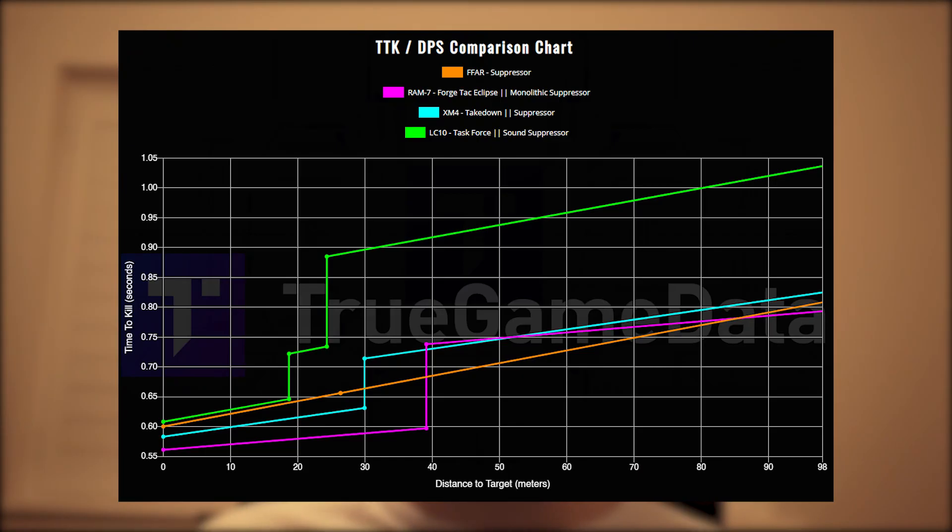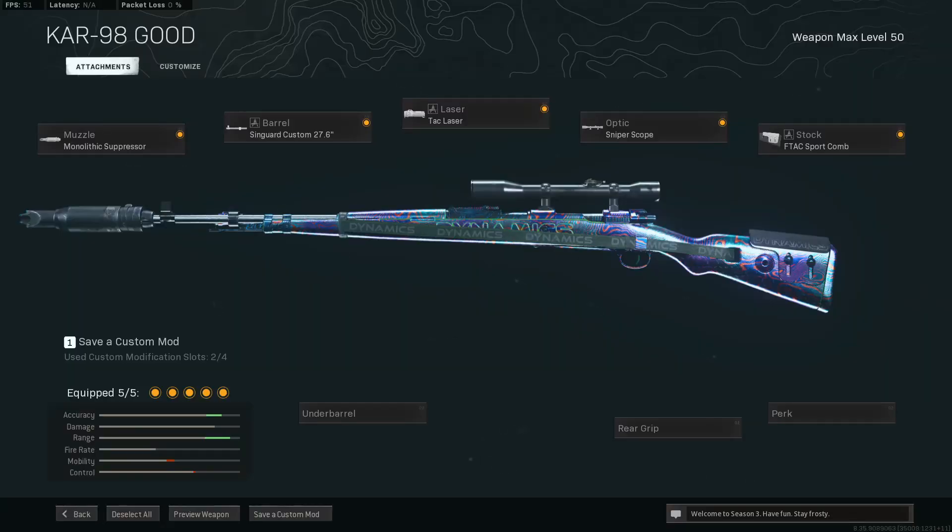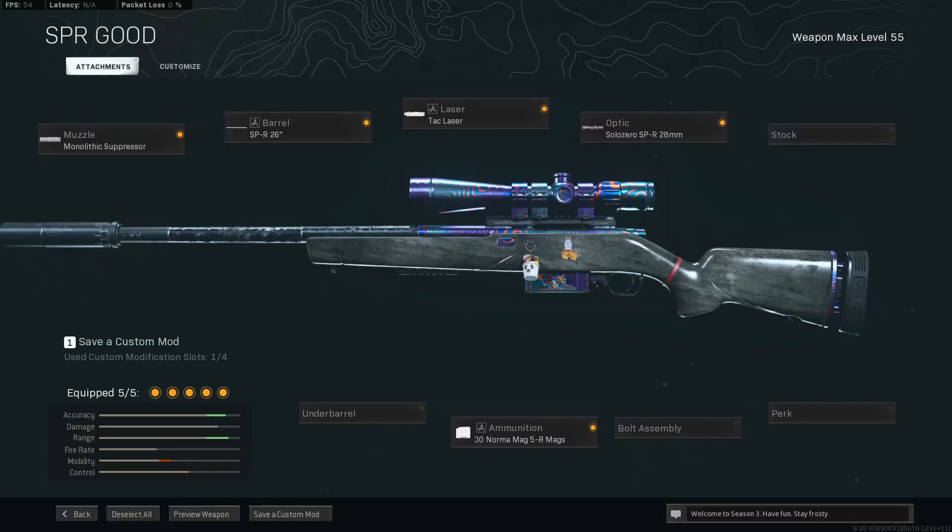Your Kar98k build is as follows. The Kar98k, I'd say, is still the king of the snipers — still the fastest, still the best. The Swiss is slowly catching up; however, I'm personally not going to use it as there's really no reason to. Then next up you have your SPR. The SPR is basically the alternative to the Kar98k — it's a bit longer range, still has pretty good speed, maybe like an AX-50, and of course pretty good bullet velocity. You can use this if you don't like the Kar98k, the HDR, or the Tundra and you just want to use a long-range sniper rifle.